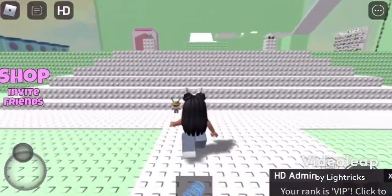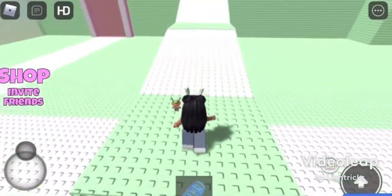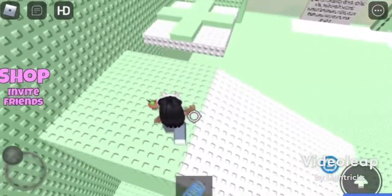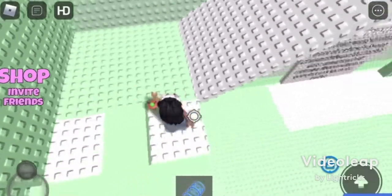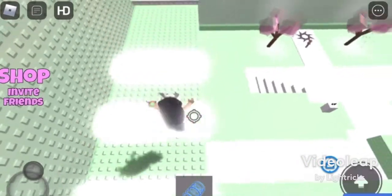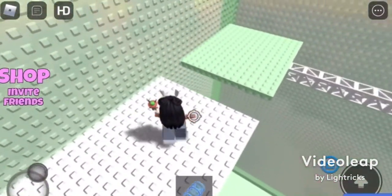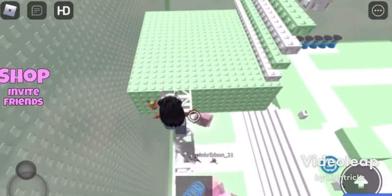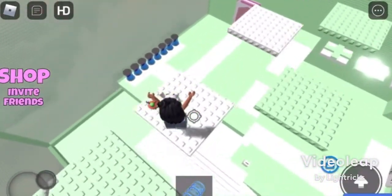Hey guys, welcome back to my YouTube channel — welcome if you're new! In today's video I'm going to be showing you guys how to change your block's brick options to different colors besides the primary colors. This came from the 9.2 update in Blocksburg. This little trick is actually really really easy, so make sure to like, subscribe, and hit that notification bell so you never miss a video. Let's get started!